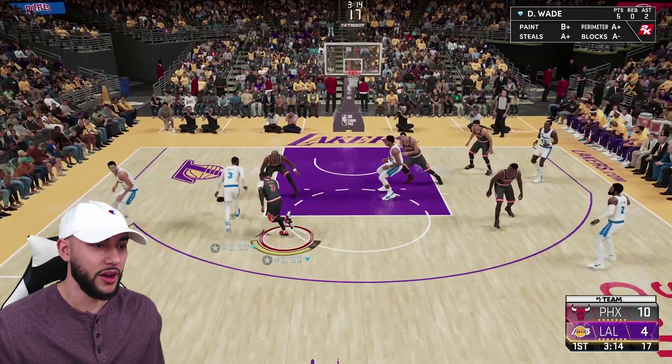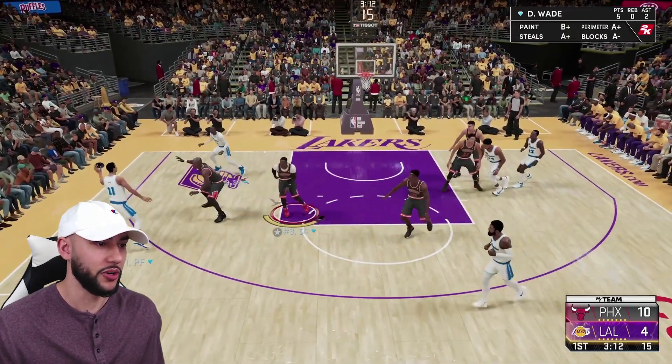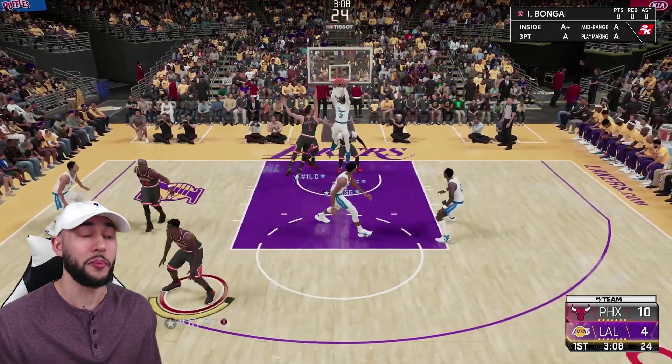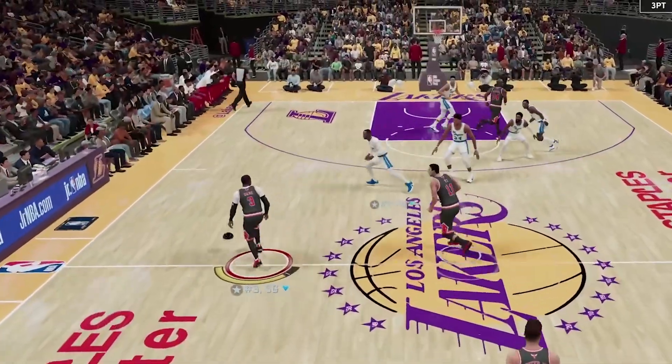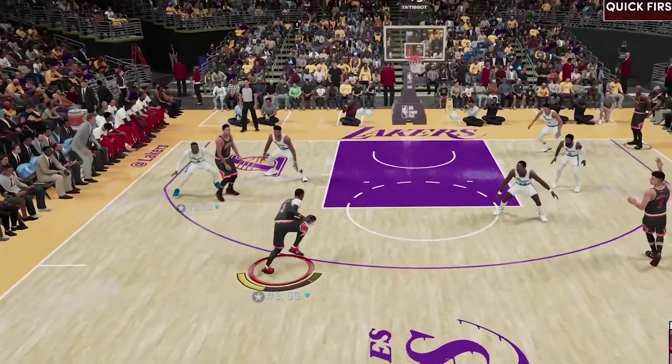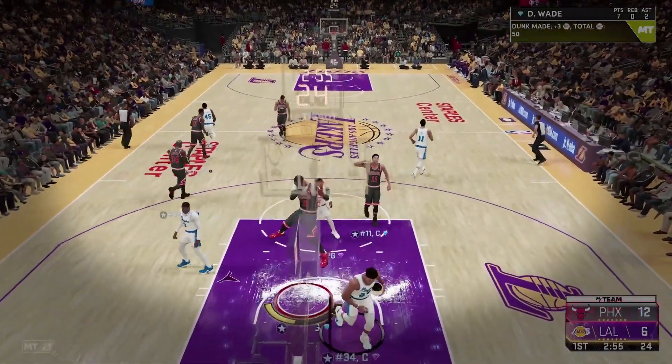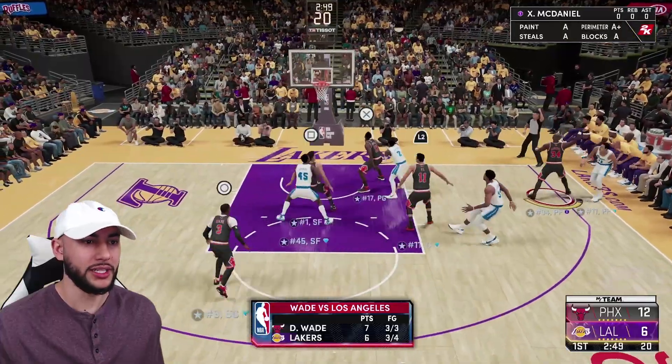You guys can see how quick that E card is — especially for a seven-footer. You get a release that quick, it's going to be very hard to stop in those pick-and-pop situations. He gets a little two-hander right there. Trying to hit it behind the back — look how quick D-Wade is with the ball. Two-handed finish once again. We're both starting out pretty hot in this one.